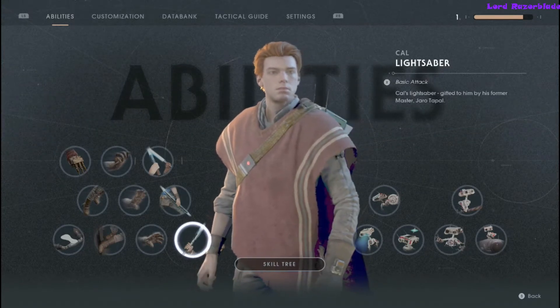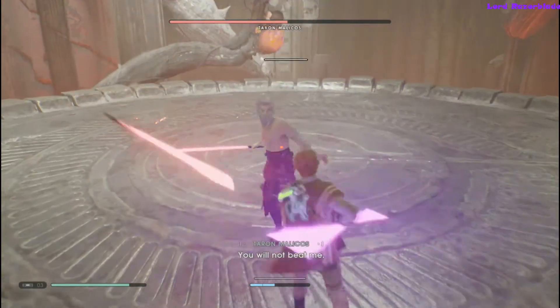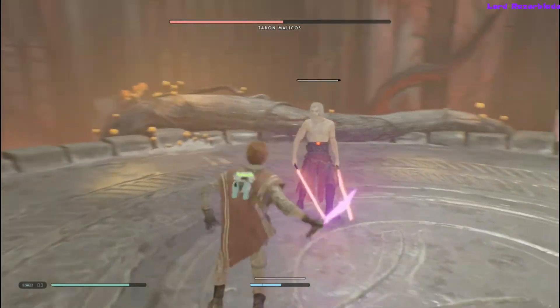I'm throwing this out there in case anybody's curious. You can do this on any enemy in the game — just make sure you hit them with single, double blade, and split saber types. For the boss, it's a little trickier considering he blocks your attacks and you have to make actual contact.